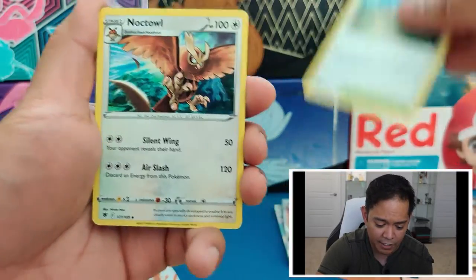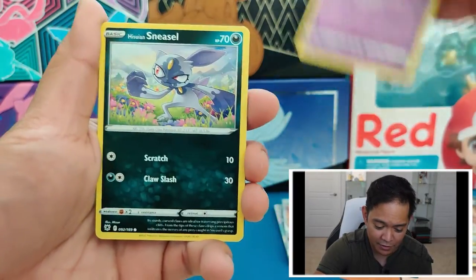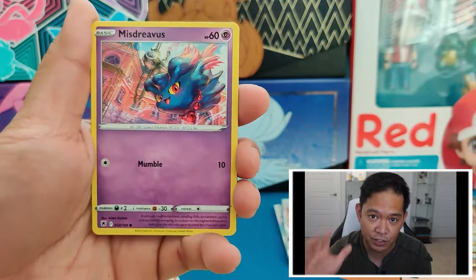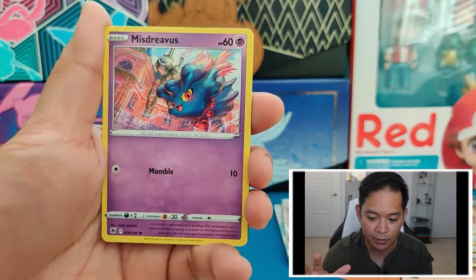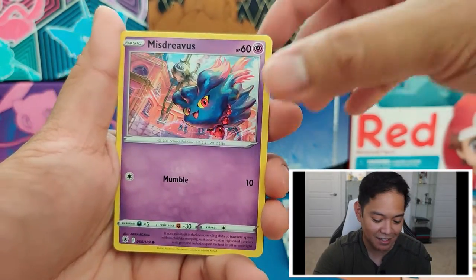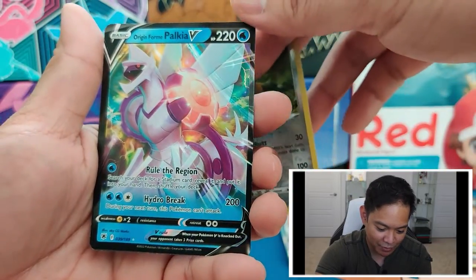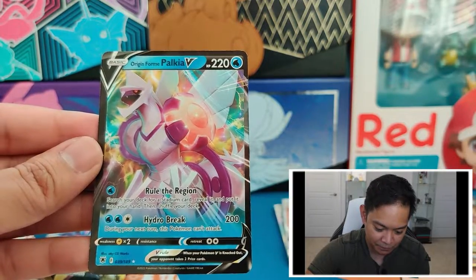I don't know if any of the newer prints are going to be this great when it comes to pulls. Full disclosure — I got this booster box when it first released. On the day Astral Radiance released, this was one of my pre-orders — part of the pre-order release. As we get the reverse holo Claymation — that's cool. And we get the Origin Form Palkia V! So we had the Origin Form Palkia V-Star, and now we got the Palkia V Origin Form.